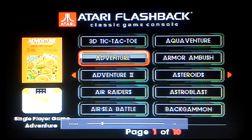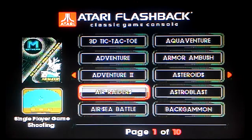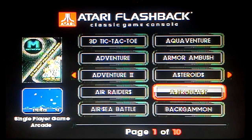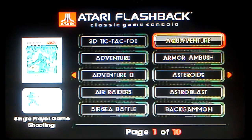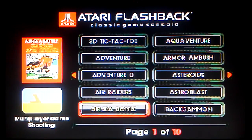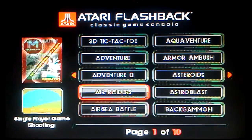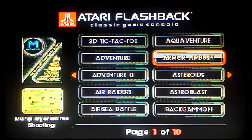Here's the first page of games. Notable ones: Adventure, Adventure 2. Air Sea Battle is kind of fun. Aqua Adventure is fun. Asteroids, of course. Astro Blast is kind of a combination between Asteroids and Space Invaders — you're on a ship at the bottom of the screen blasting upward, and the asteroids break into pieces. To select a game you go up and down on the joystick; left and right takes you to the next page, so you scroll through them all. That's page one.